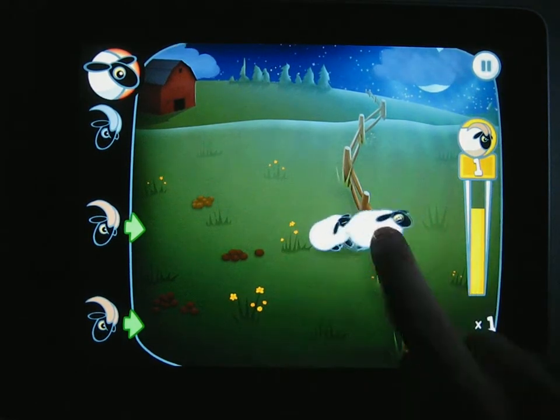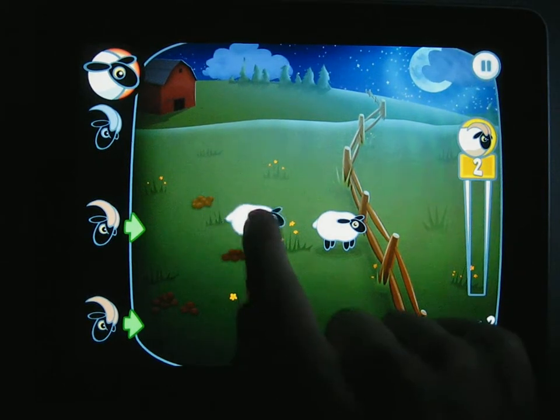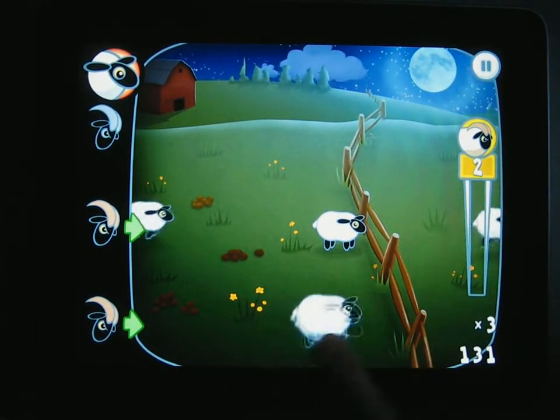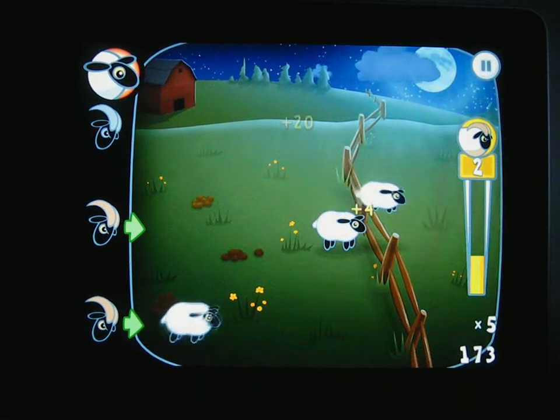Once a sheep hits the fence, it just stands there and now it's blocking the fence. So other sheep can jump on it. It's just a nuisance.